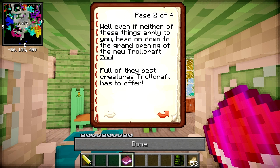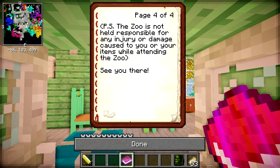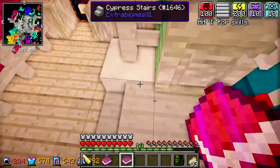Even if neither of these things apply to you, head on down to the ground opening of the new TrollCraft Zoo, full of the best - 'of they best.' Grammar again Scott, come on, spelling mistakes like this. If this was a proper zoo leaflet, I would not be interested. 'Situated just down the hill at the back of Scott's beautiful house' - beautiful being an opinion - 'you will see the marvellous zoo. Entry is only five coins.' So head on down to the zoo and get a more up-close and personal experience.